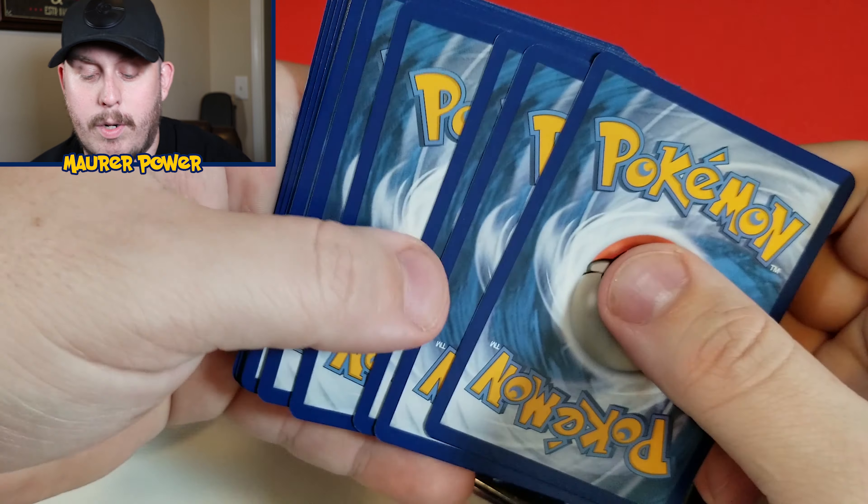Clefairy is starting things off. Magikarp. Ekans — so beautiful. Voltorb. Geodude, fighting his way out of that pack. Energy. Misty's Determination. Brock's Pewter City Gym. Giovanni's Exile — I will take that card for sure. Aether Foundation Employee — I haven't seen really too many people pull this, honestly. Look at that thing. That is my second full art trainer.